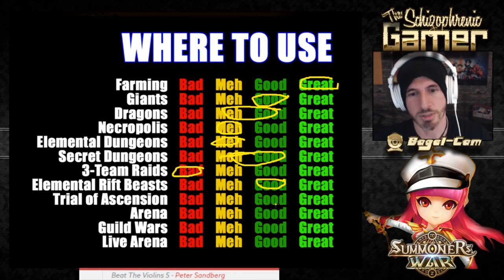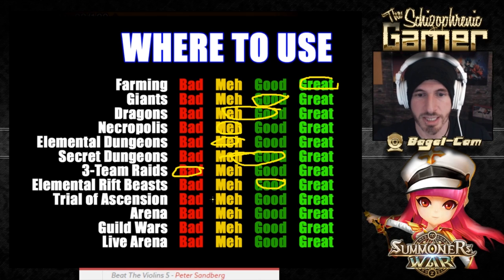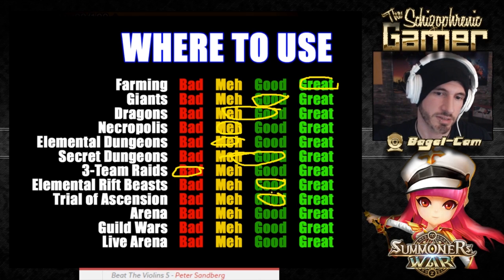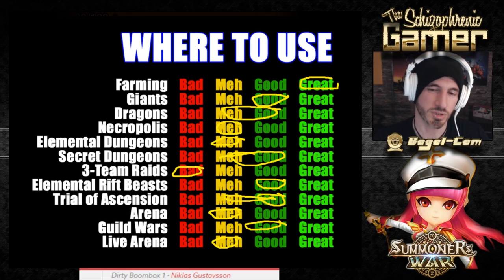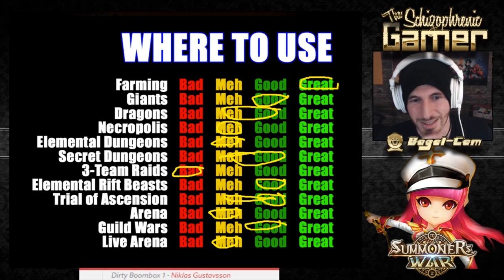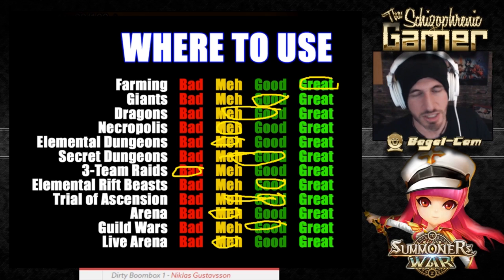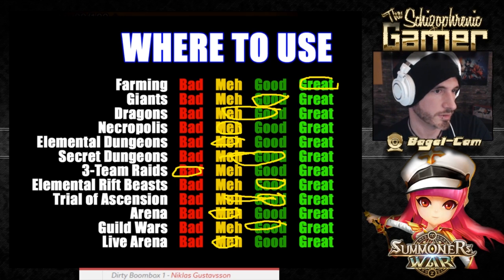Arena — really meh. Guild Wars — we'll give him good, not great. Live Arena — meh. I know people use him, but he wouldn't be my first or second pick. There are a lot more monsters I'd pick before him for World Arena. For runes — speed, crit damage, attack is the way to go with high crit rate, because you want all four of those hits to crit. Fatal is good, even late game. I have mine on Vampire Revenge — I use him in Guild Wars as Vampire Revenge and he does fine.